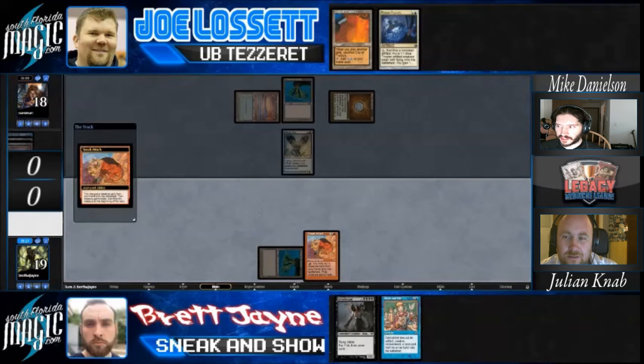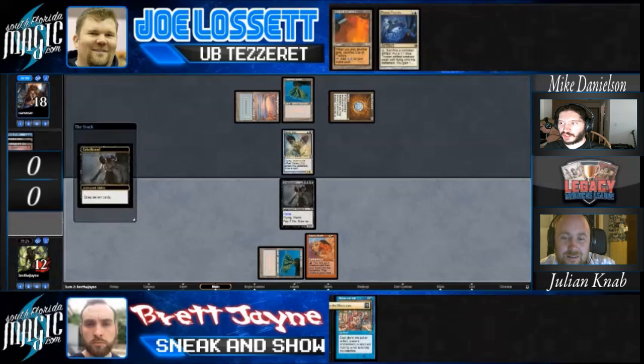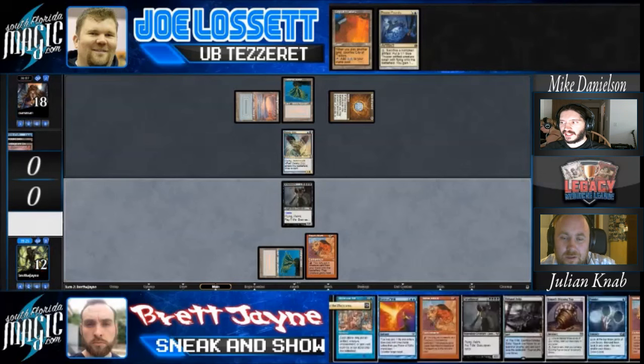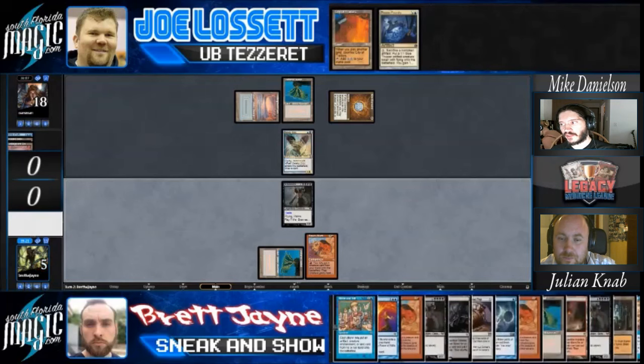Brett has 14 draws here to find any red source - it could be a Fetchland, it could be the fourth Lotus Petal, and Emrakul. Regardless, he finds a Grizzelbrand and a land, so he's set up for next turn already.